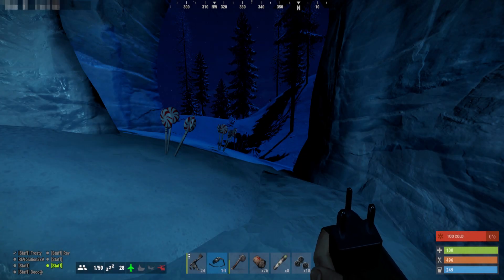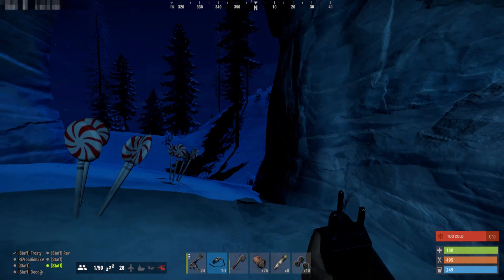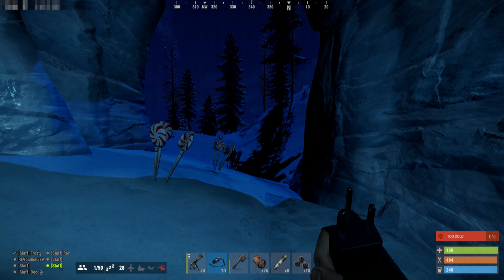I'm going to try to show you something I created for our server. This was originally thought up and first designed around Christmas time — hence the lollipops. Basically what it did was use the map editor to hide clues for a secret place inside the map that would allow you to unlock a lot of loot.